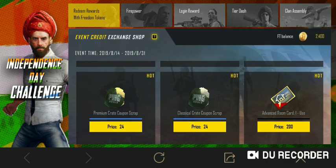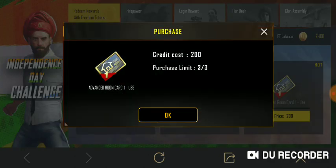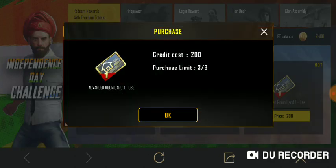Now we have advanced room cards. We have three free tokens and the missions completed. We have advanced room cards — I have already found the room cards. So I have the plan to share everything. We have the credit coupons.